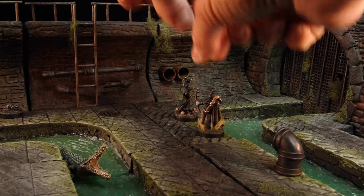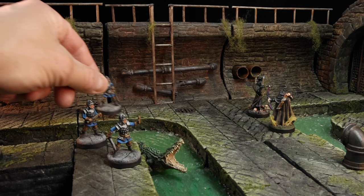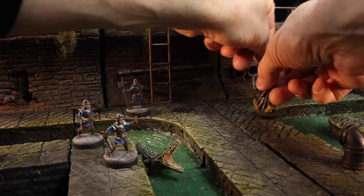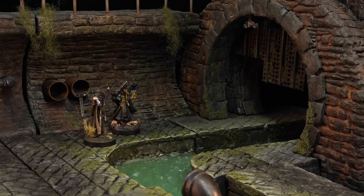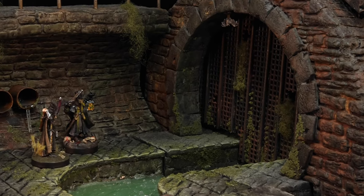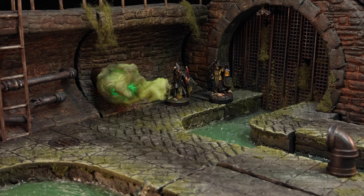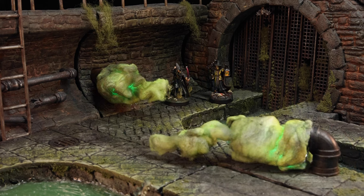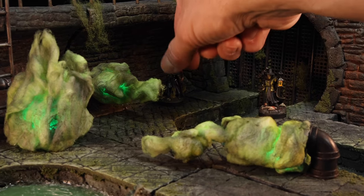Your party is racing frantically through the city's sewers as the city guards seem to be closing in behind you. Splashing through the filth and dark tunnels, you notice the guards no longer give chase. As you look ahead, you notice the portcullis has closed, and the numerous pipes and sewer grates that surround you begin to release toxic fumes into the tunnels. You have but seconds to find your way out, or every player is rolling poison damage.